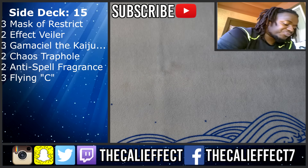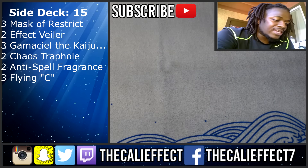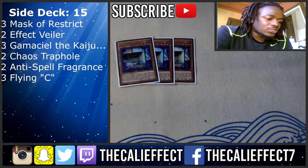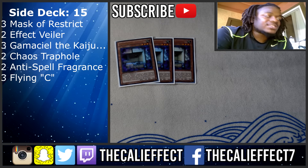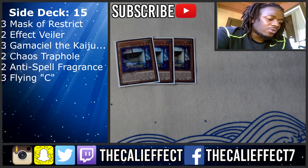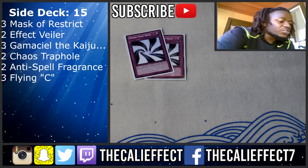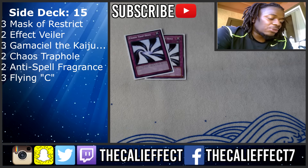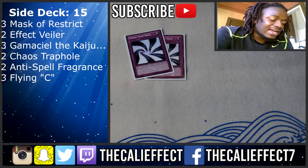For Burning Abyss, I run Flying 'C's if I'm going second. Flying 'C' is awesome — it stops their plays and lets me recuperate. Sometimes I can sit on Flying 'C' and get the right combo pieces, and in combination with Maxx 'C' it's great. If I'm going first against BA, I can still side in those Chaos Trap Holes since they're really good against them too.